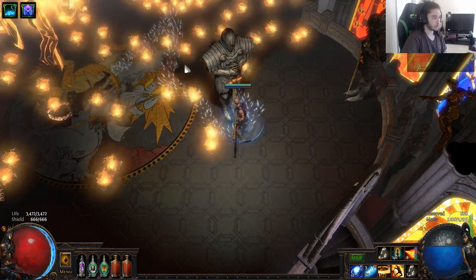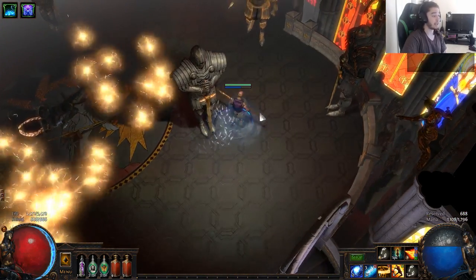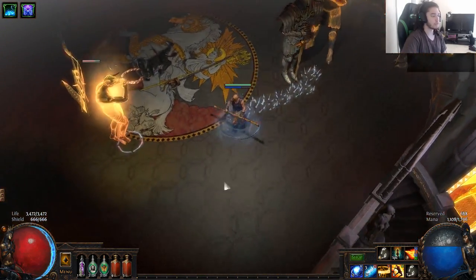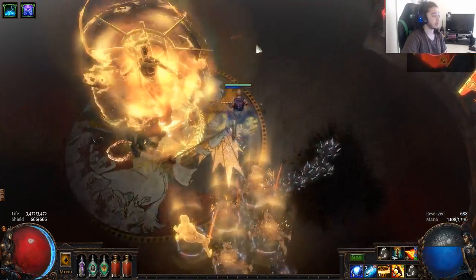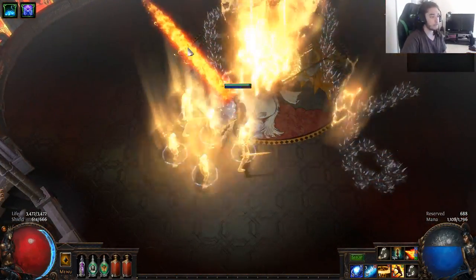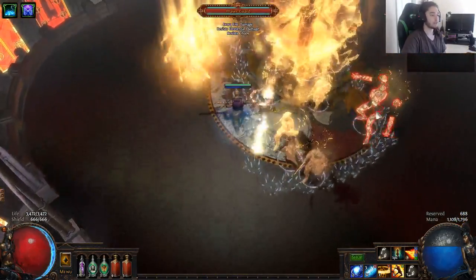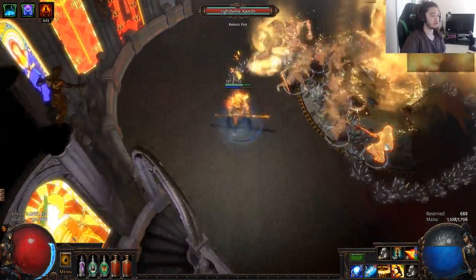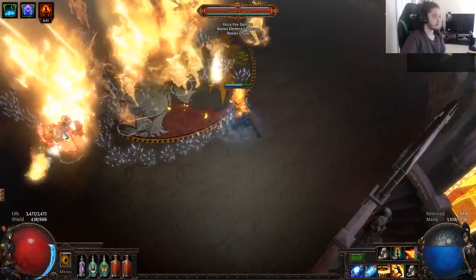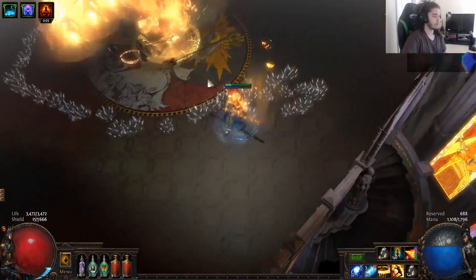This orb he channels will shoot out these beams or little balls that will completely annihilate you. You need to use the statue to line-of-sight it — you don't have to use the statue, but it's super recommended that you do it, because if not you'll take quite an extreme amount of damage. I'll show you guys here in a little bit.